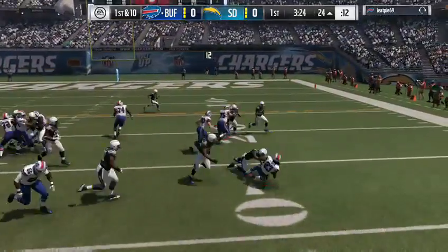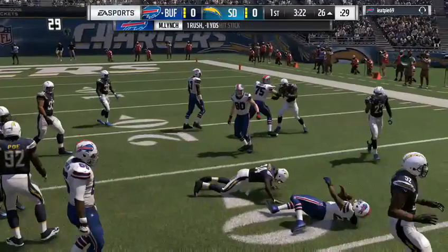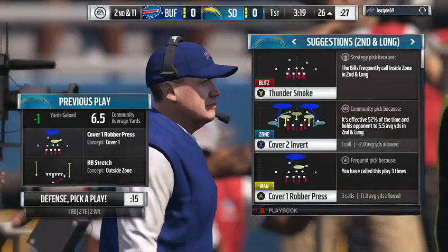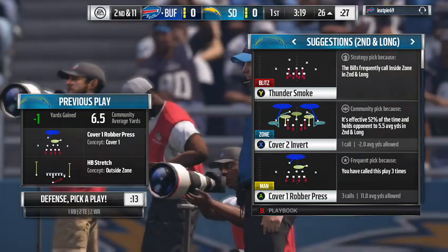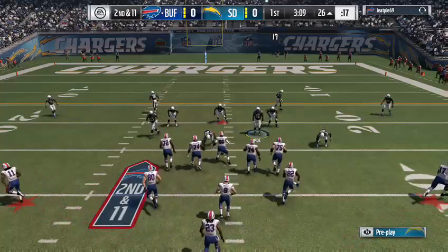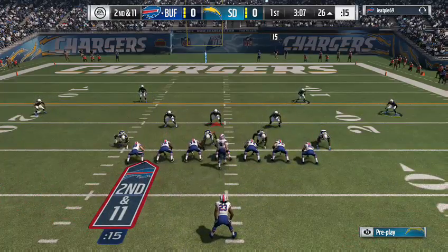They go with Lynch to the right side and he's going to lose yards, taken down at the 26. That's a loss of a yard on second down. The defense made a nice play, but the offense can't let that one play define them — move on and start over again.